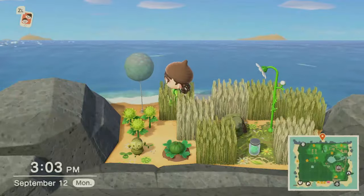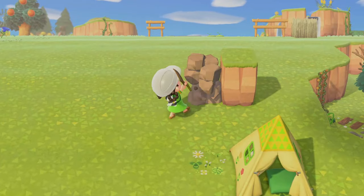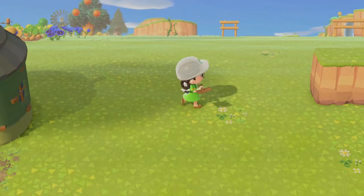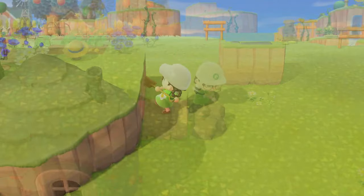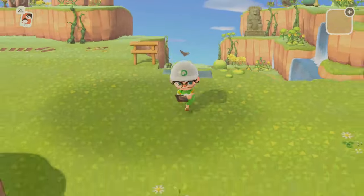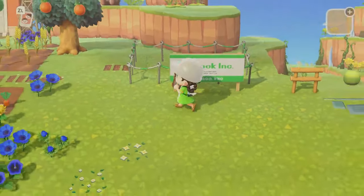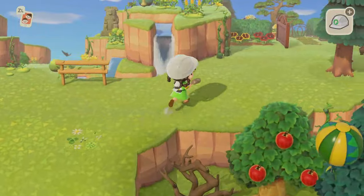Hello everybody, welcome! I love that color — it's so cute. We're going to be opening the Island Designer app and adding a little cliff behind Cali's house just for some height, like a cute little hill behind her house. Then I'm putting the campsite to the left of the little sunken pathway — I think it's a really good spot where you can walk down to the little beach and view the waterfall.